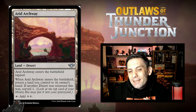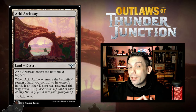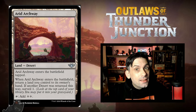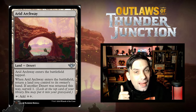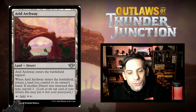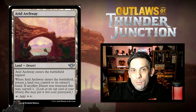Also, if you can make returning a land to your hand beneficial rather than a drawback, it gets better too. You can do this with the legendary Kamigawa lands by returning them to your hand to use their channel effects. You can also utilize this in a landfall deck to get landfall triggers off the land you return to your hand — maybe you're out of lands to play next turn, and now you'll have one. There are some cool situational ways to make this card even better.